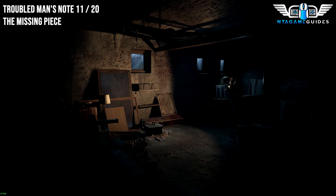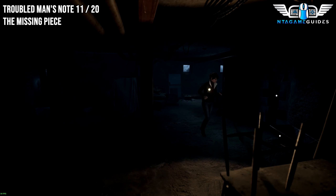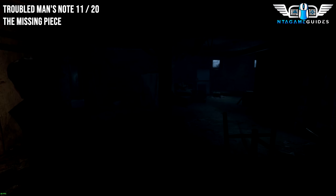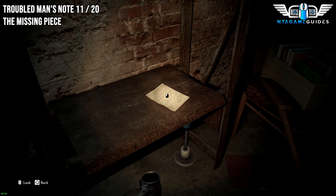From the last location, head towards the camera this time. Go where the wheelbarrow was before and keep heading down towards the camera. Then you will find your next Note located on this table here.